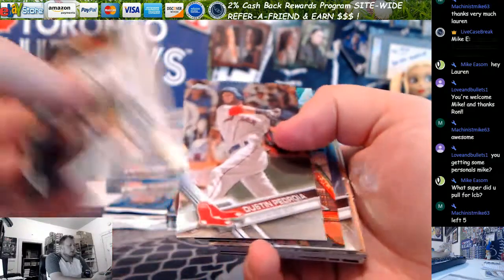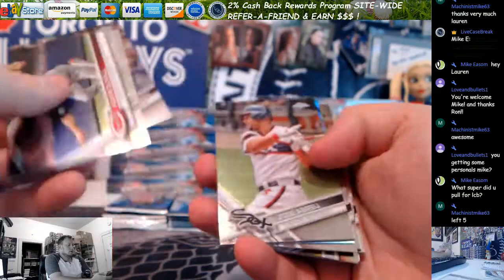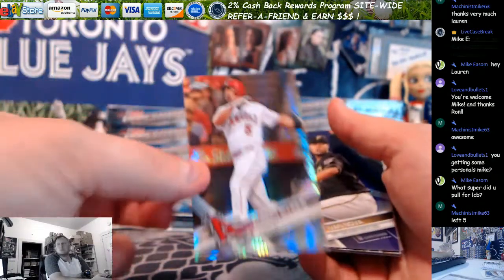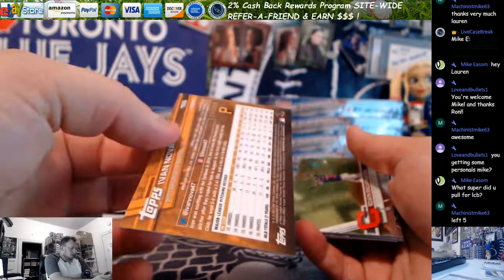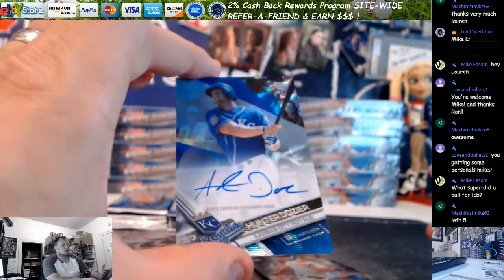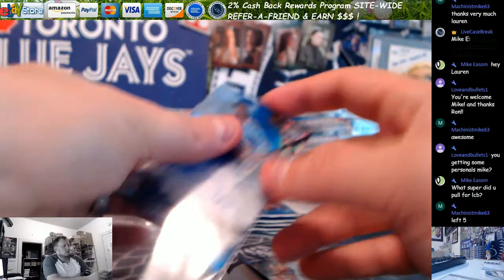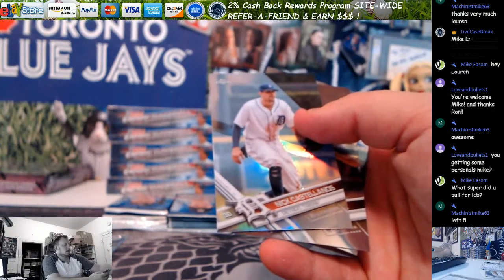We start with a Longoria, Future Stars and Naquin. Got a Gurriel 30th Anniversary. Got a Carson Fulmer Refractor. Got a Puig X-Fractor. Purple Ivanova — that is 157 out of 299. And a Blue Wave Hunter Dozier, that is 2 out of 75. Here's your first auto — a refractor of Nick Castellanos.